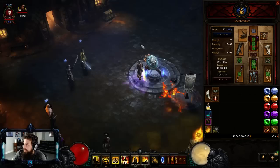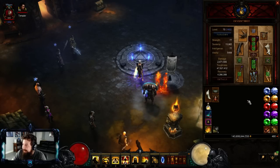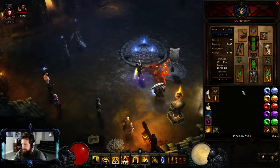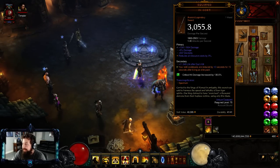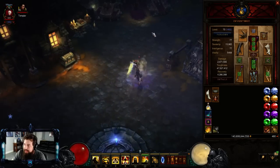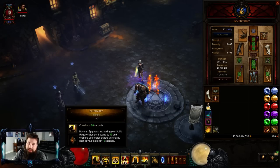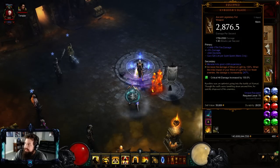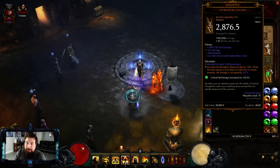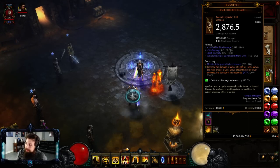Now for the bread and butter items. Since this build doesn't use sets besides your Wailing Host and Litany rings, you have freedom to choose. The biggest thing you want is an In-geom gem - every time you kill an elite, skill cooldowns are reduced by 8 to 10 seconds for 15 seconds. That lets you dash infinitely, maintain 100% uptime on Blinding Flash, spam Mystic Ally, and keep Epiphany always up so you're never spirit-starved.